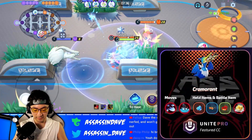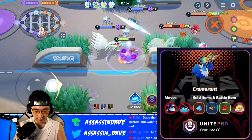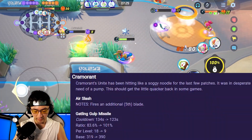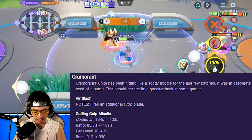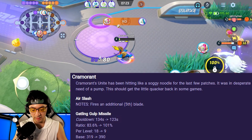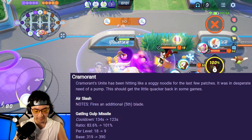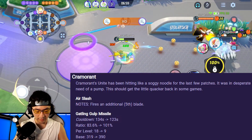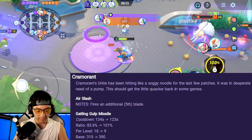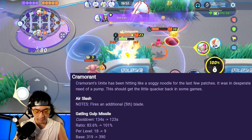Next up, we have Cramorant. Cramorant just received one of the most interesting buffs on the Unite move, and it's now actually one of the most popular Pokemon used in the bottom lane attacker position. In fact, Cramorant is so popular now it's actually more popular than Pikachu a lot of times. This is mainly because of the huge amount of burst damage you can do with the skill 1-2 combo — aka the Surf and Hurricane combo — as well as your Unite damage.